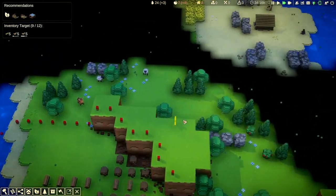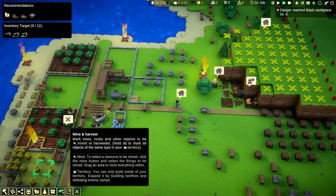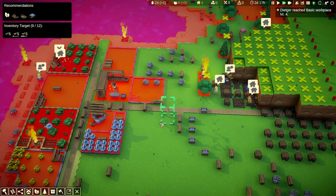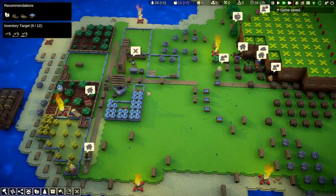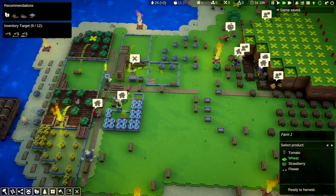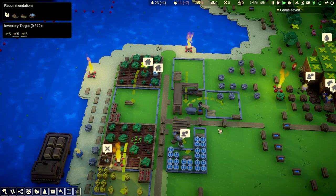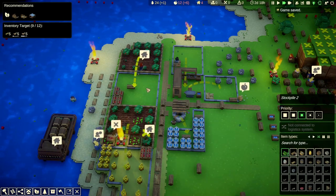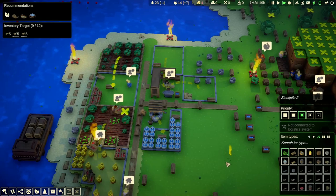There's another little chest up here. I want to make sure we maximize the amount of resources we're gathering. Wait — that stockpile is supposed to be wheat, I messed up. One is strawberry, one is wheat — I must have mixed them up. The one accepting strawberries should be the strawberry storage, not the wheat one. Got it sorted out.